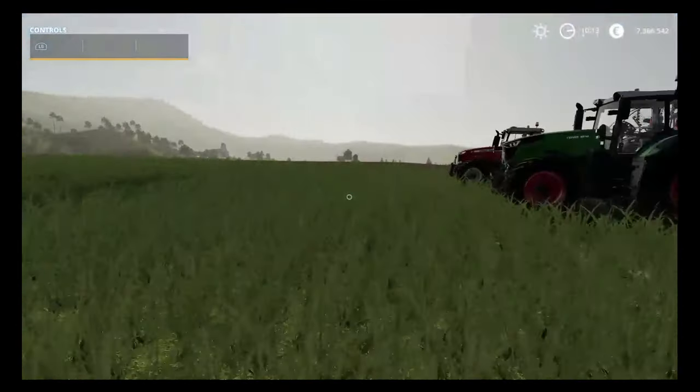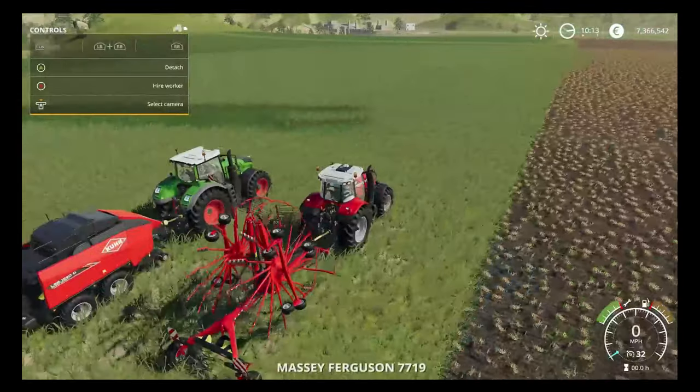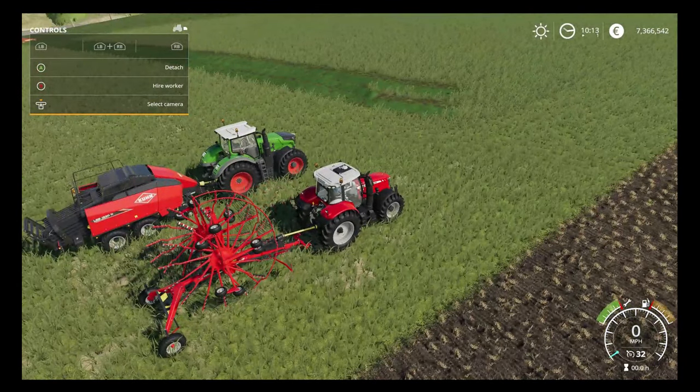We then need to come along and do the exact same course for vehicle number two, which of course in this instance is going to be the rake. We're going to let him get around a little bit first, we'll come back once he's a little bit further ahead on the headlands. Maybe he's got one or two done, so we'll get a little bit more space and we'll see what we're going to get up to.